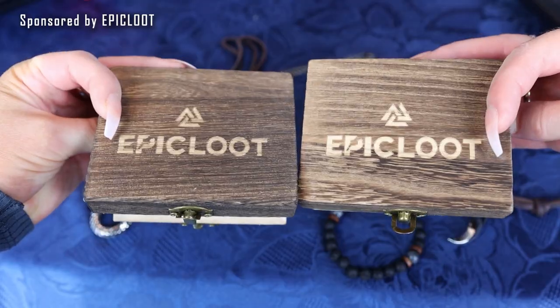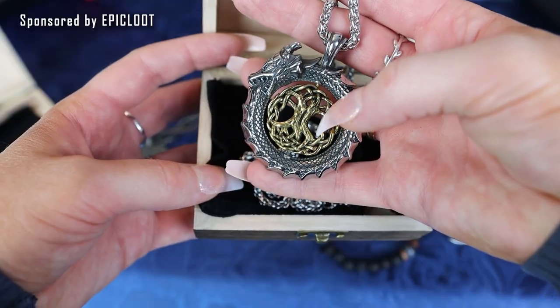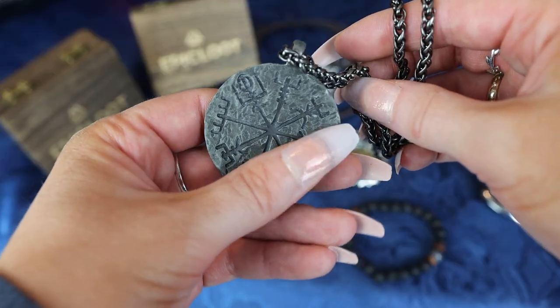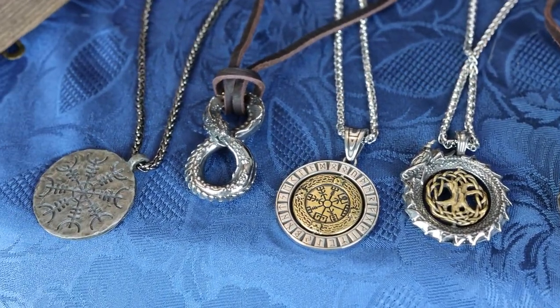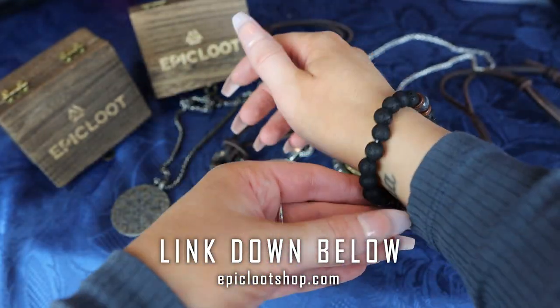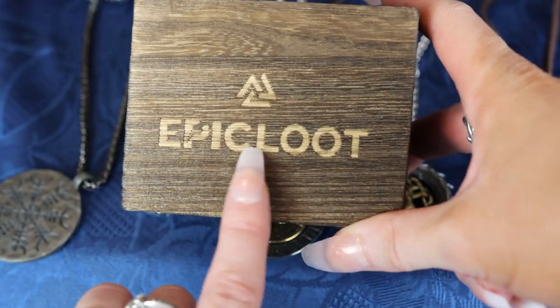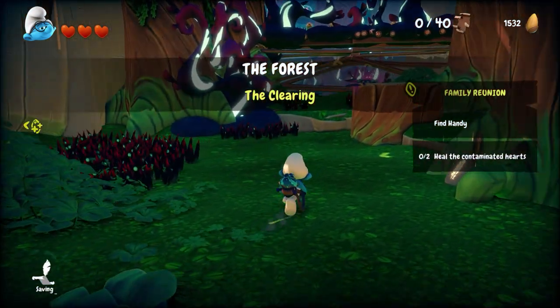This video is sponsored by Epic Loot. I'm going to show you what they sent over to me — I personally picked out these jewelry pieces. I thought they were super cute, amazing, with high attention to detail and great craftsmanship. These items are inspired by ancient symbols and a lot of Norse necklaces, rings, and mugs. If you want to purchase this stuff, I have a link down below — it's important that you use my link. Look at this necklace! Highly recommend. Thank you for sponsoring this video.